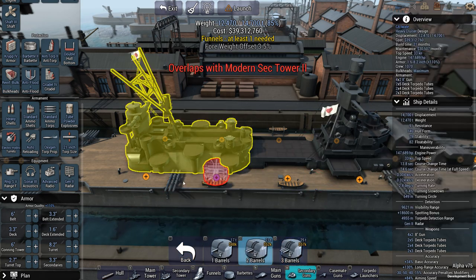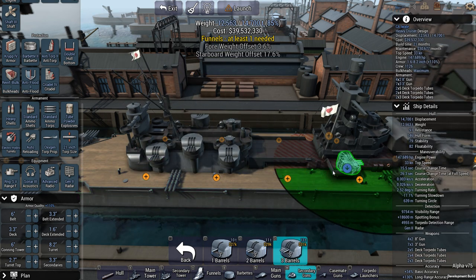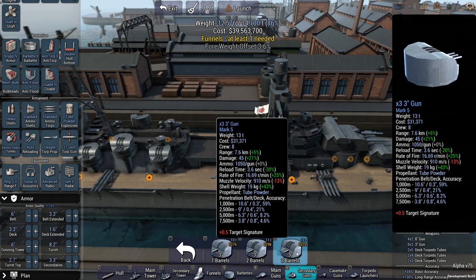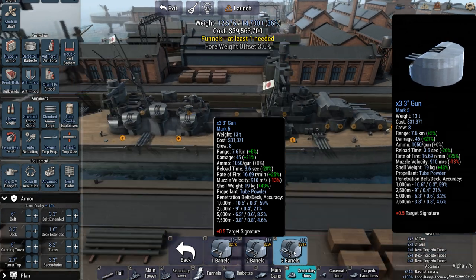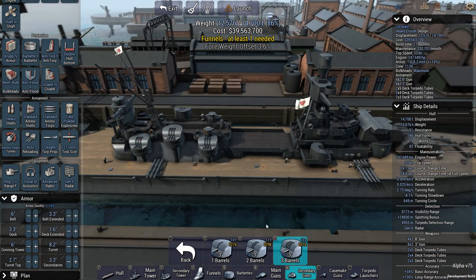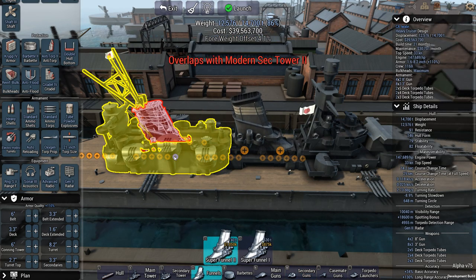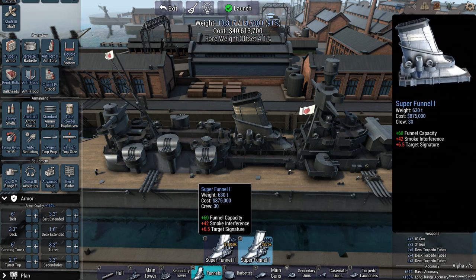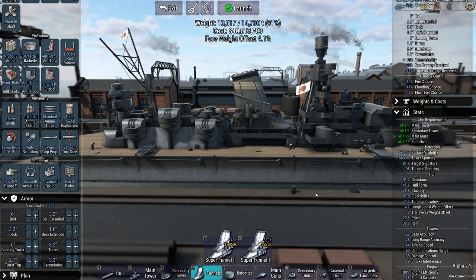Unfortunately they don't quite fit there. It's 3-inch, so we're going to make it 3-inch triples. These only have a range of 7.6, but they fire very quickly and at about 2.5 kilometers they become quite accurate. But if the DD is close to 2.5 kilometers — oof — in that case I'm going to be in a very bad spot. Put up a super funnel; I think one might be enough. These things do weigh 630 tons, so I'm a bit hesitant to put on a second.